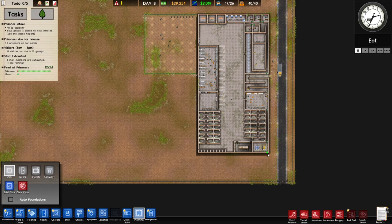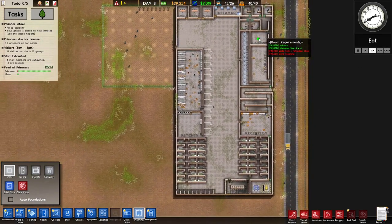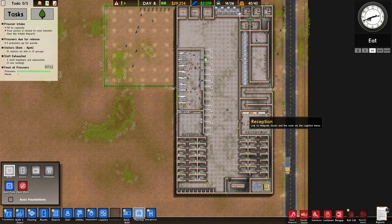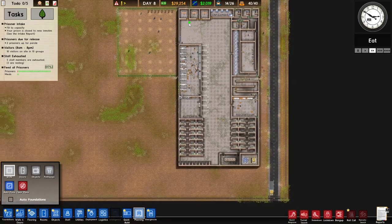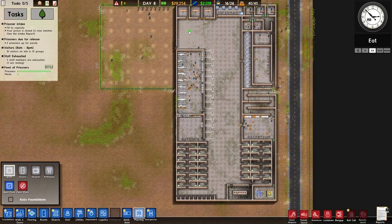We've also got to think about the workshop — that's going to have to go down here. I've still got the game paused — silly me. So we'll have cells down there and cells down here as well. We've still got all this area too.